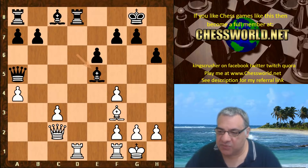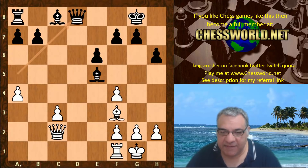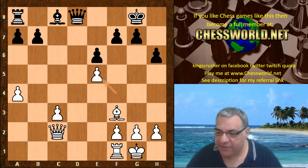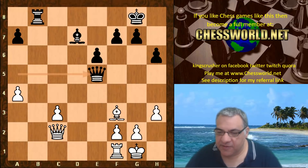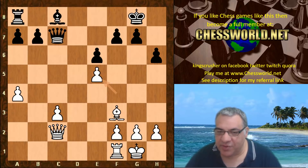Knight takes f4 is the most sensible, just simplifying the position with a long-term structural advantage — fewer pawn islands — but there's a bit of pressure on the b7 pawn and the c8 Bishop looks to be an issue. There are two ways of solving it: Queen c7 was chosen, it seems, if Fabiano just wanted to draw. Bishop d7 is very drawish as well — white has too much structural damage, this is just an even position. We have Rb1, Rb8.